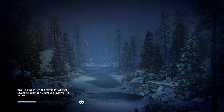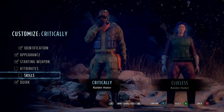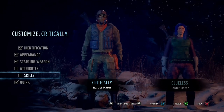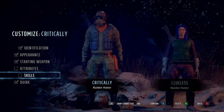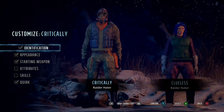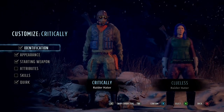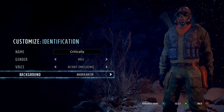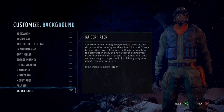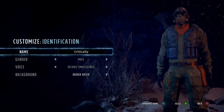Let's get into the build. First off, we have done Raider Hater. The reason we've done this is for the 10 extra damage bonus we get against all human targets. This is Supreme Jerk difficulty that we're doing this build for. Directly at the beginning of the game it's pretty much just humans that you're fighting, so it's a really good idea to pop it on.